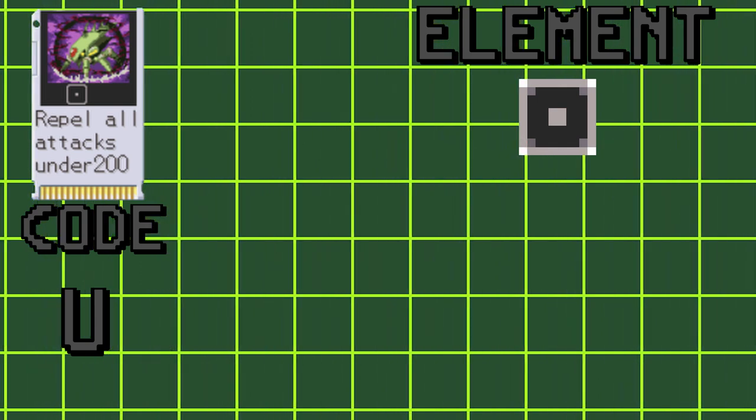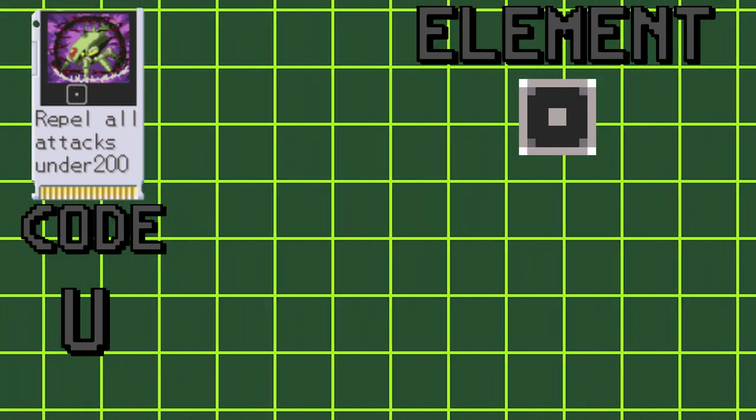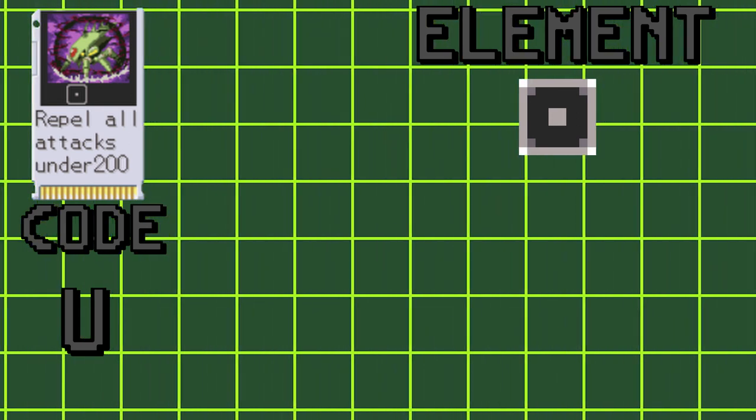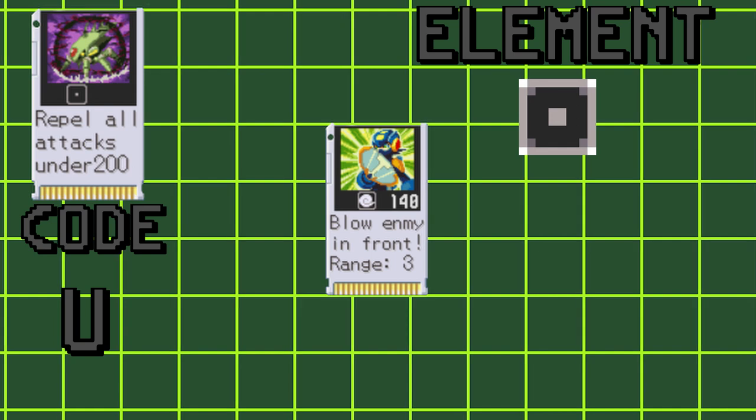Life Aura lasts for 3,000 frames, or 50 seconds, which doesn't sound like much, but a match can be decided in less than 10 seconds if you're not careful, so always bring your Wind Rack. And that covers the core defensive chips. There's still a couple others that could be classified as defensive chips, but I'll save those for later.